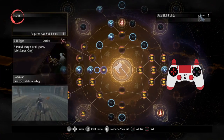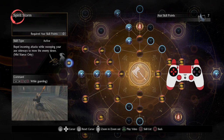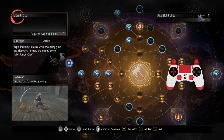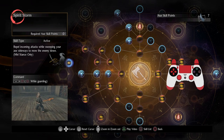Axe only has one hidden skill unfortunately, but I still think it's a pretty good one — Spirit Storm, which I have a lot of fun with. You can actually cancel some of the recovery frames by just dodging out of it, so it's a lot more useful than you may realize.